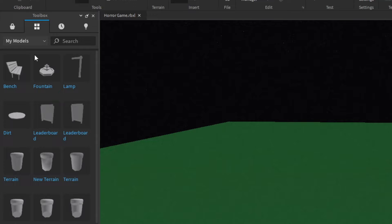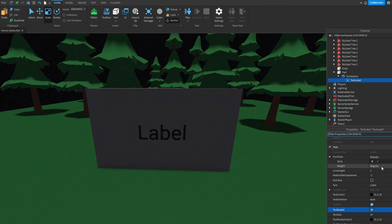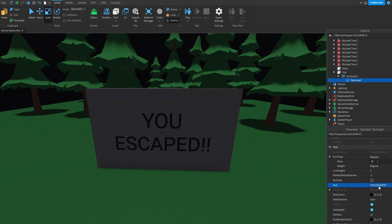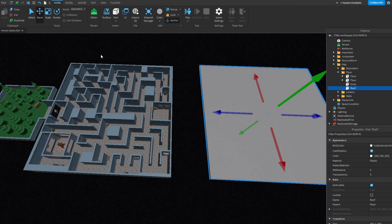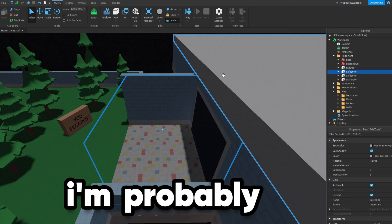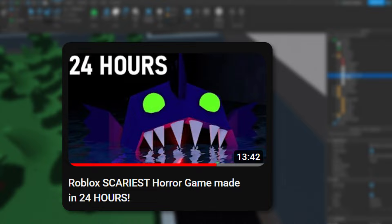But what's the point in escaping if it's just an empty base plate? That's why I'm gonna be making an outside area. I'm just gonna use one of my old trees, and for the final touch, let's add in a sign saying 'You Escaped' or something. And that's pretty much the game done. Let's stick the roof on it, and then let's change the fog to make it scarier. I'm probably gonna make a few changes, but apart from that, I think my game's done.